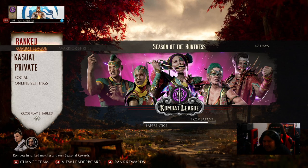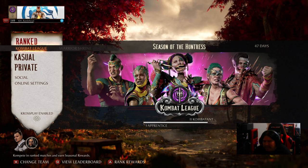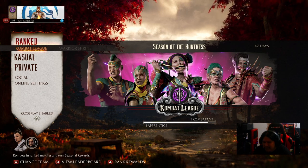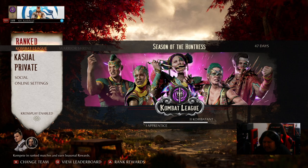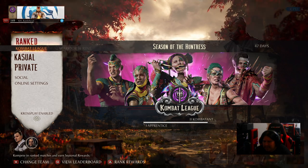Just to recap before moving on: everything reads in this game pretty much everywhere — the store, the combat card, the extras where you use the shrine. Now I'm going to go to Practice Mode and look at one of the major things I and a lot of others requested, and also demonstrate the cameo sounds with Chameleon and Tremor.